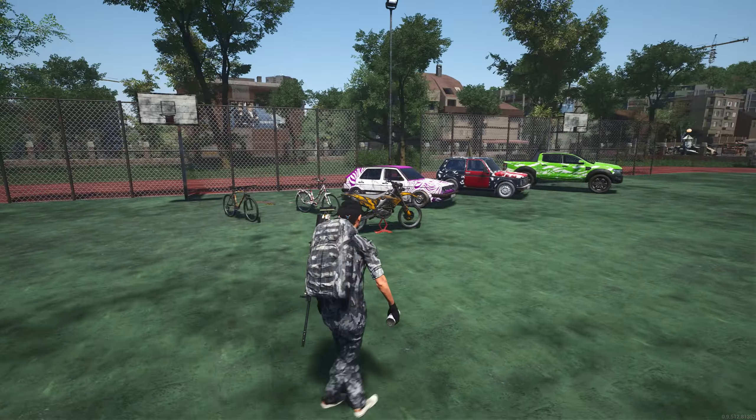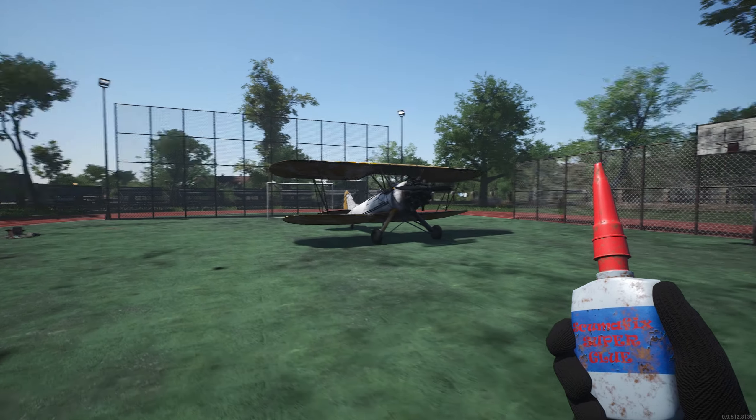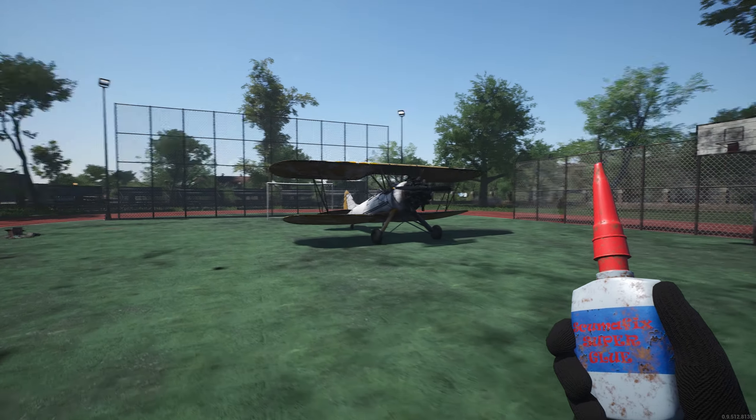If you have the DLC, hold down to set your pattern, just the same as the weapons. You can have each part all different colors — there's the rager in lime green. You could have a different pattern on each different component or a different color entirely, up to you. It's just another thing that's going to add a bit of vibrancy and coloring to the game.